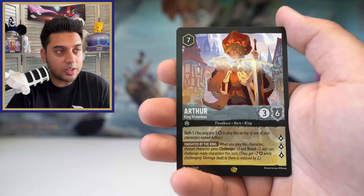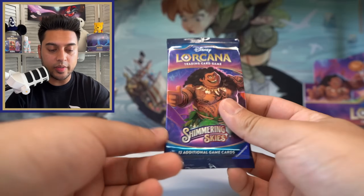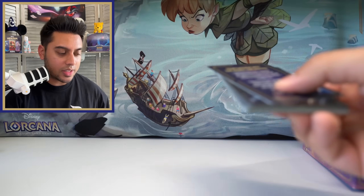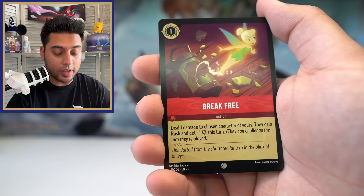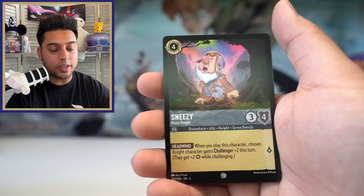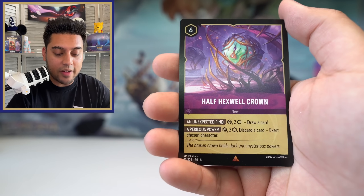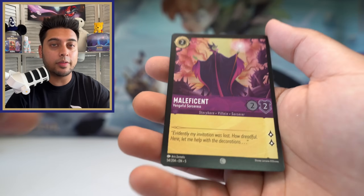Last pack of this first booster box. We went a little slower on this one since it's the first time opening the new set, wanting to admire the new cards. We've done really well — five legendaries with one being a foil. Very very happy with the results. Hopefully the next booster box gives us equally good if not better results. Half Hex Wall Crown rare, The Queen super rare, and Maleficent foil.